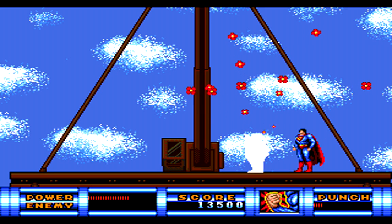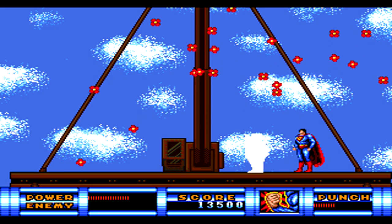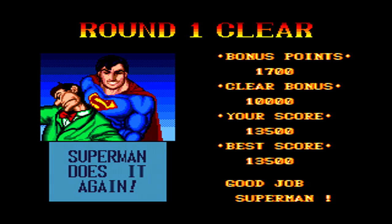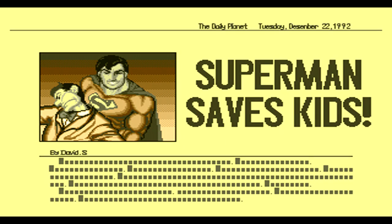Every so often the Prankster may float up, popping a bubble from his mouth and floating into the air for a few seconds. Once he reaches the top, the bubble will pop and he'll fall back down to the ground. Once you've depleted all of the Prankster's health, you've completed round one and move on to level two.